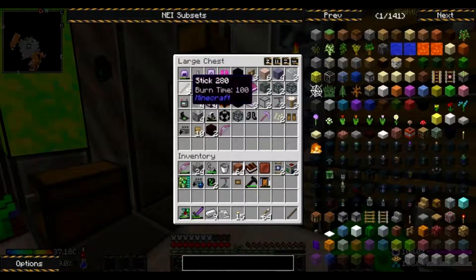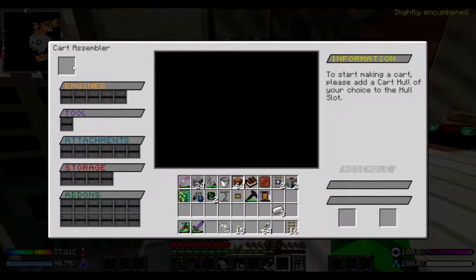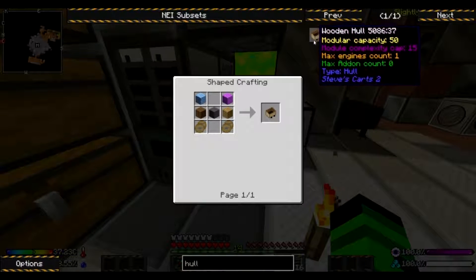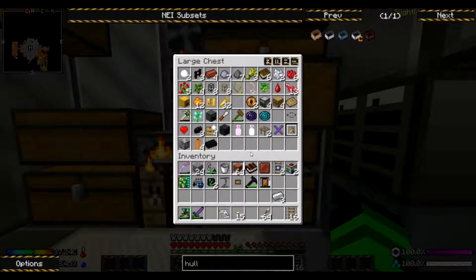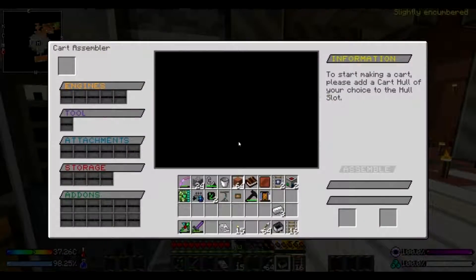Let's grab one of these sticks and we're gonna make 16 tracks. I need a hull — a cart hull. Did I? I thought I made a hull as well. Yeah, I did. Sweet.